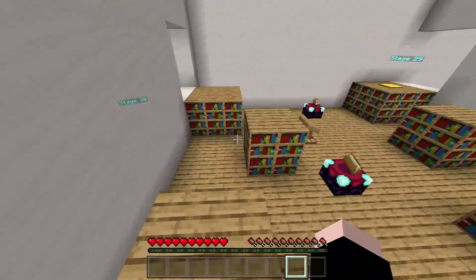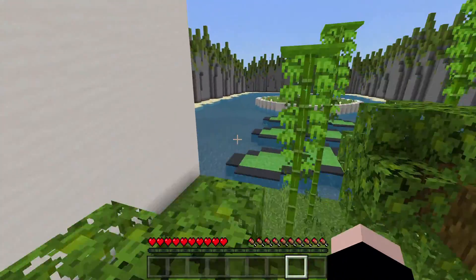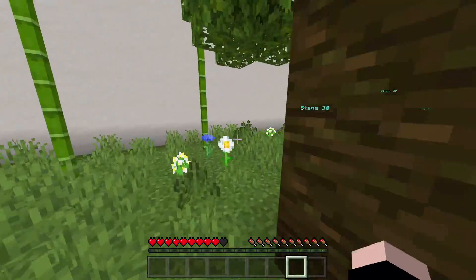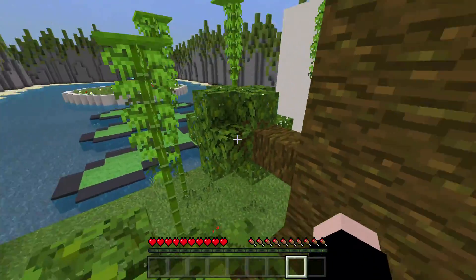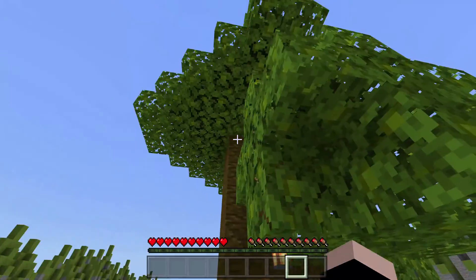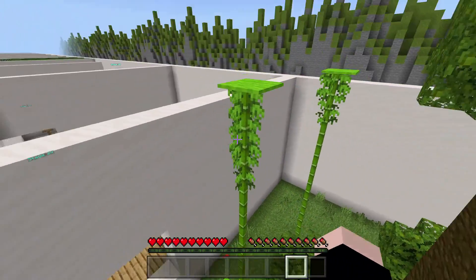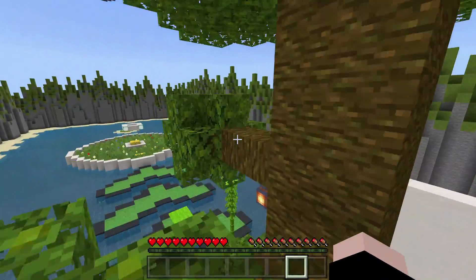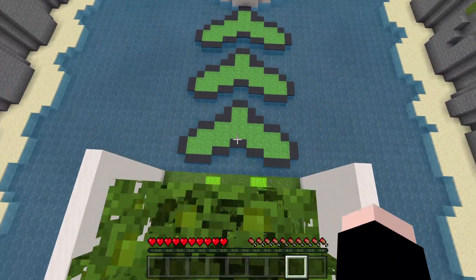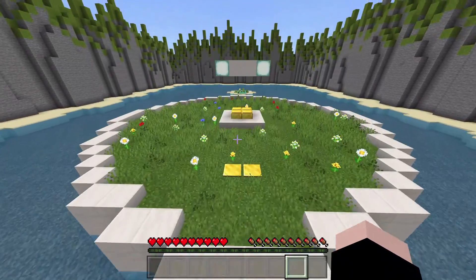Stage 29 — yes, a bunch of bookshelves. Stage 30, and we're on the last part it seems. I failed — let's try that again. And this time we don't fail. I see how he wants this to be done. He wants me to get right up this tree without failing. And then we jump on a slime block and go — one, two, three — and I made it.